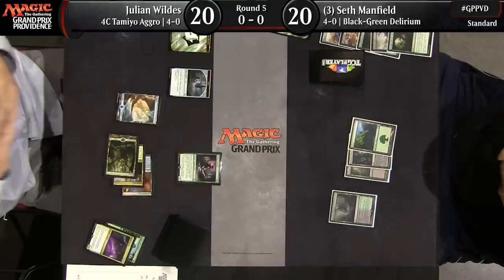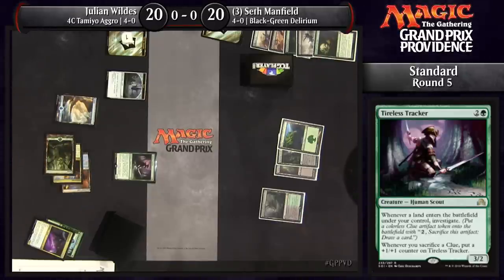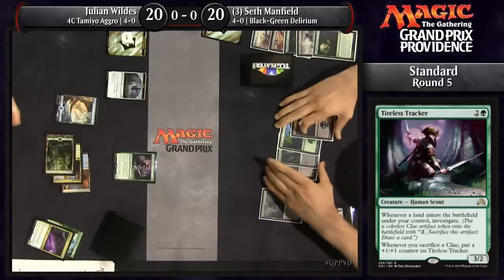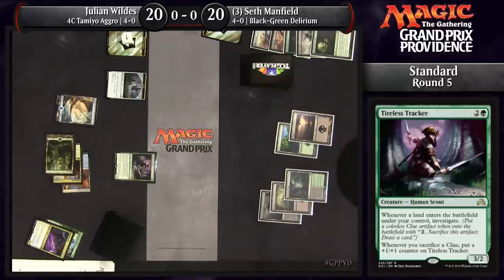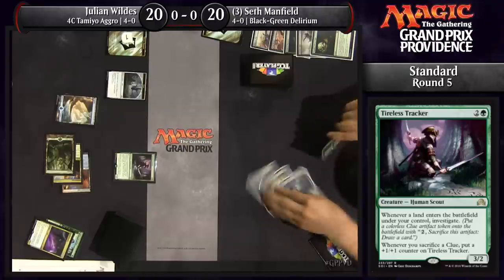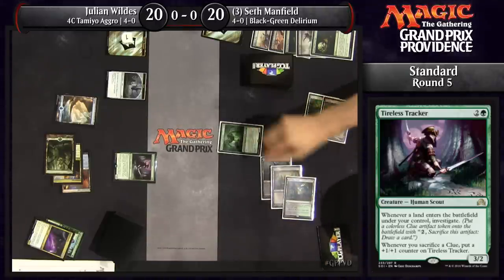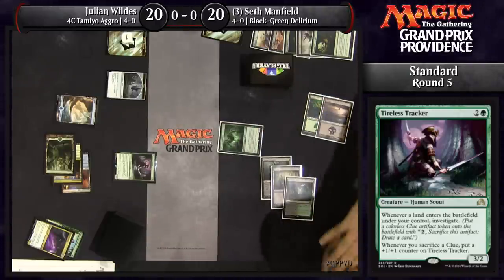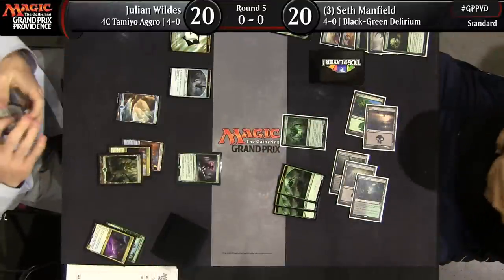It's not every day that you play against 4-color Tamiyo aggro. If Seth could see the overlay, he would still be quite confused. Grapple with the Past from Seth Manfield — he does actually have Delirium now, so this Ishkanah is going to be a lot more threatening than she would be otherwise. Ishkanah coming down with extra spiders as well.